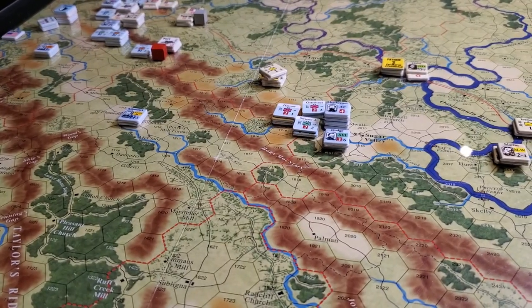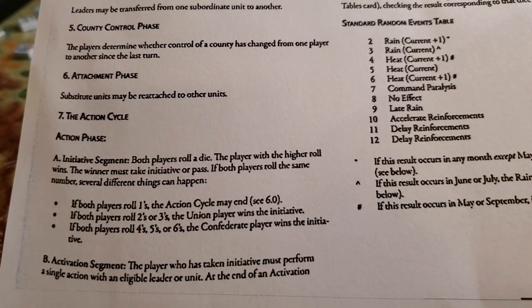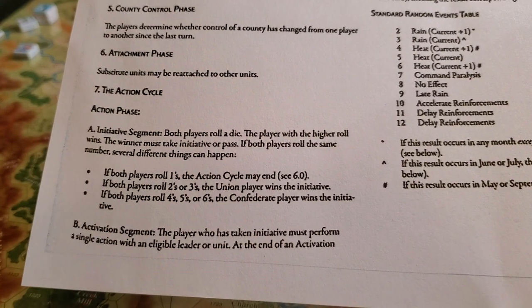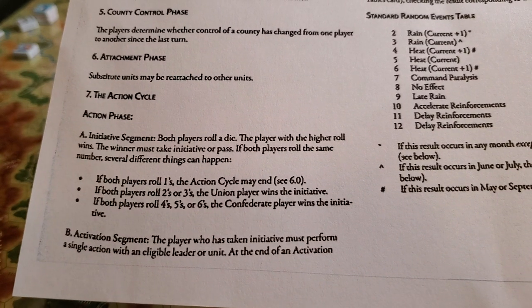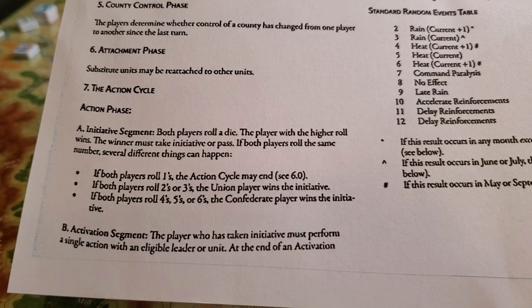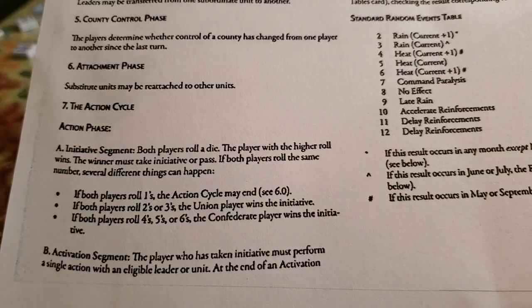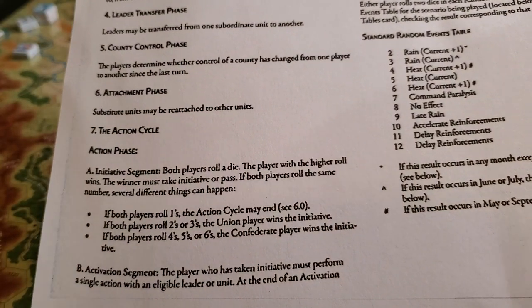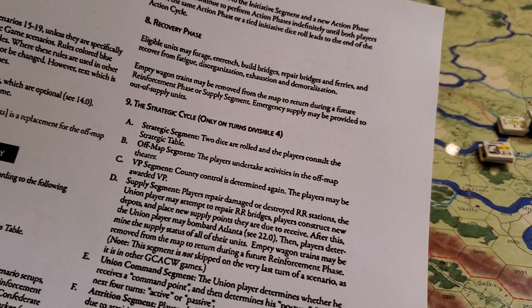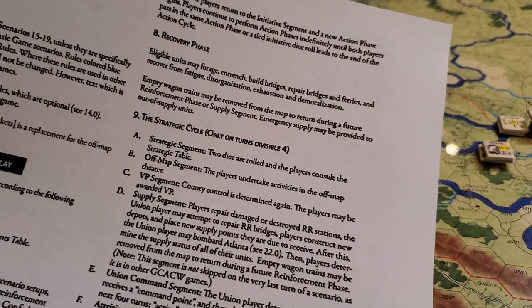That's a thing in these action phases that can mess up the activity of the union forces. When you are out of cohesion, all sorts of restrictions apply. You lose a movement point for infantry, you can't conduct assaults unless you're stacked with or within range of a leader, and that leader needs to be in range of Sherman basically. So it gets messy quickly — lots of little gotchas in this. There's also some weather stuff that factors into this cycle and makes some adjustments as well.